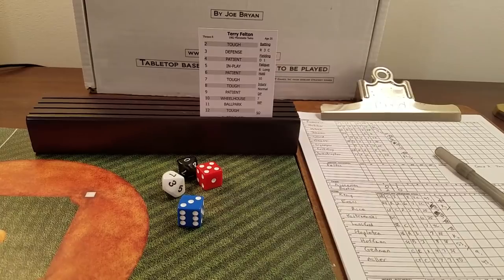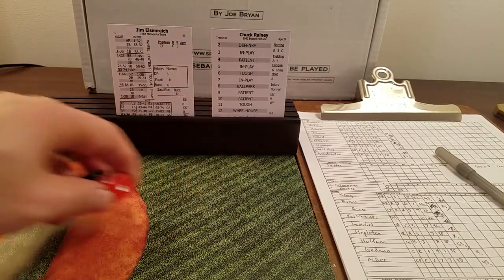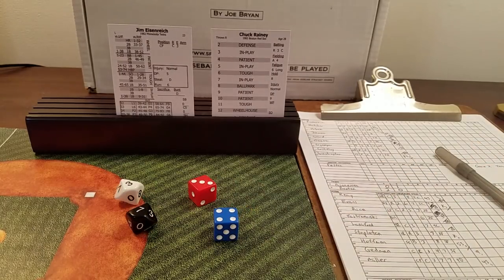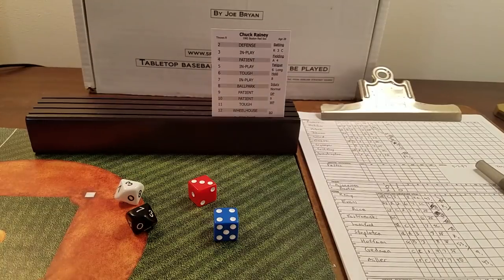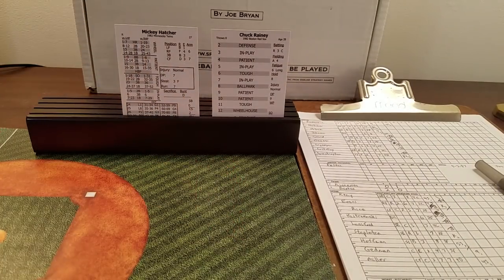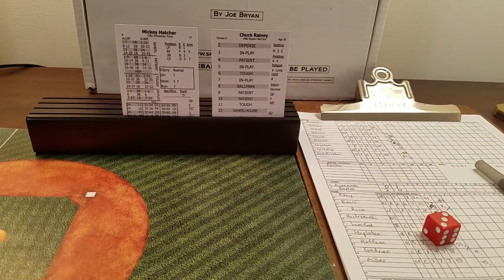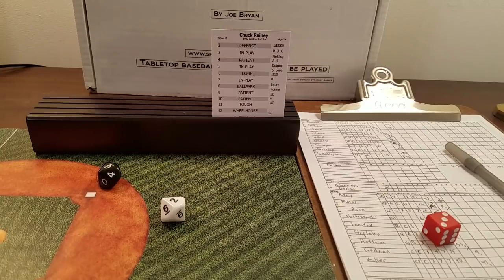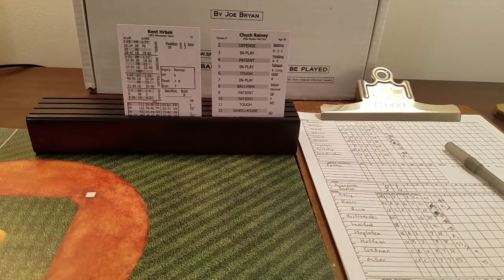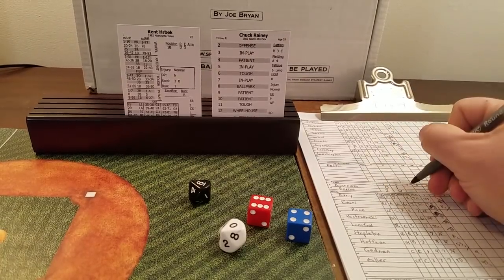Nothing doing for the Red Sox. We go to the third, still 2-1 Sox. Rainey back out to face the top of the order. Eisenreich — seven is in play, 73 is a ground ball to second, handled by Remy, one away. Mickey Hatcher — eight is ballpark, 96 puts him in play range. Hatcher's 62 in play is a ground ball to second again. Two up, two down. Herbeck — ten is patient, 60 out of range, fly to right. Inning over.